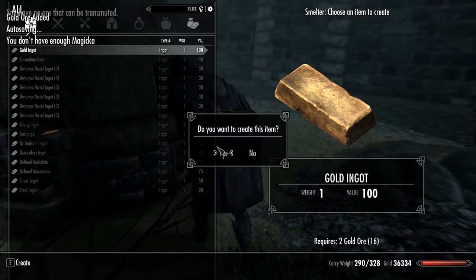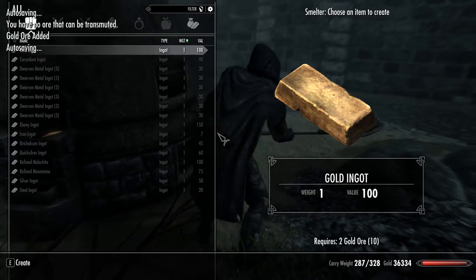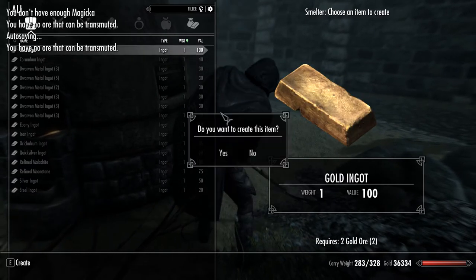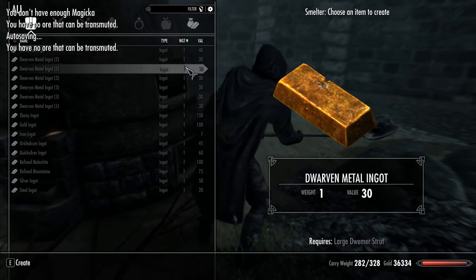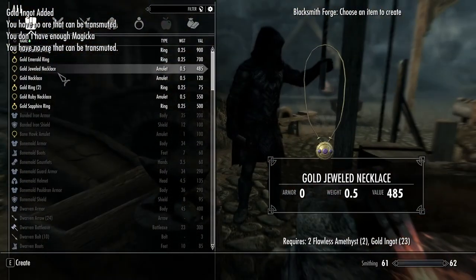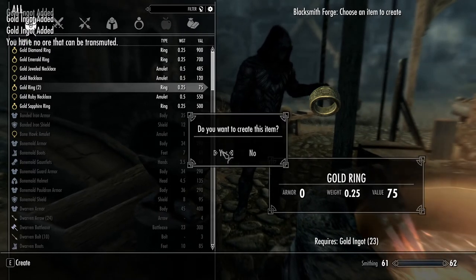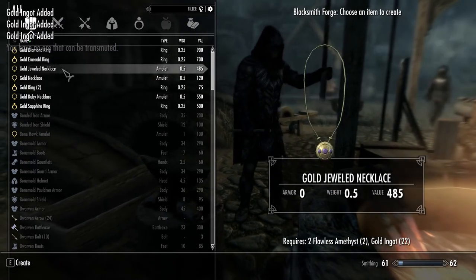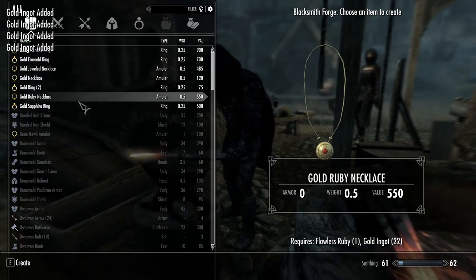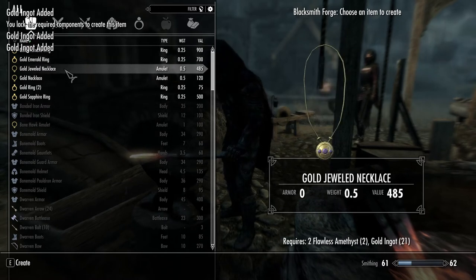See, we went from a five coin value all the way to a hundred coin value. Now you could sell these, or you could use this to get your smithing all the way up. You make a lot of profit with that. Now we go over to the forge and we can make all of these. Make two gold rings for one, as we see. It's the most expensive thing I can make — the more expensive, the more XP you get.